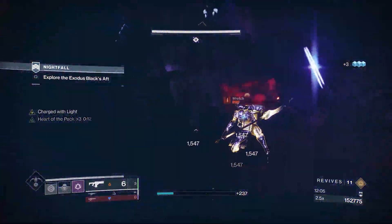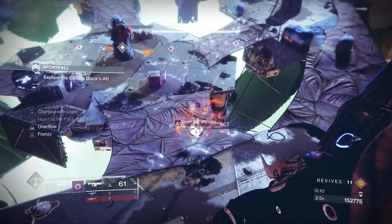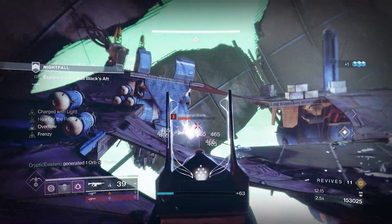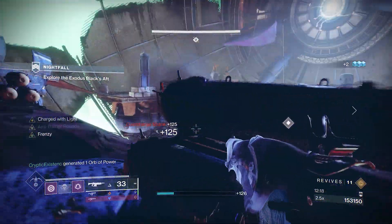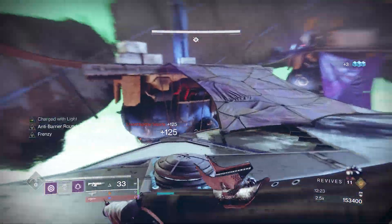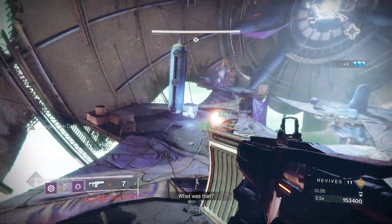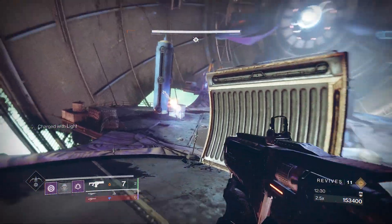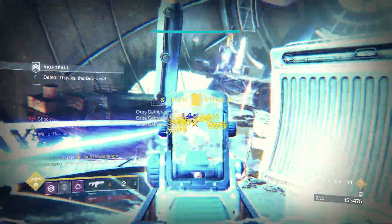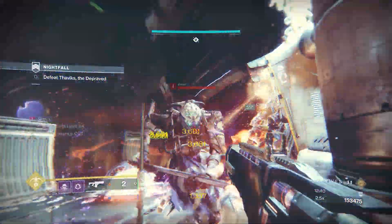And so we arrive at the electrified final encounter: Thavix the Coward — I mean, Thavix the Deprived. We positioned ourselves to the back left of the room; there's a nice little hidey hole you can tactically use to avoid being overrun. Once the boss appears, have your Divinity player begin to laser him and unleash as much DPS as you can. He'll vanish and reappear at a different location — rinse and repeat.